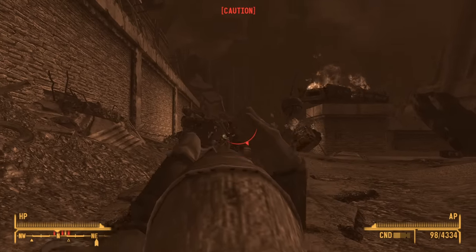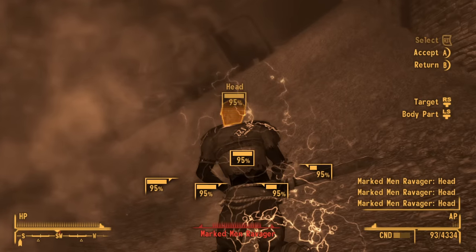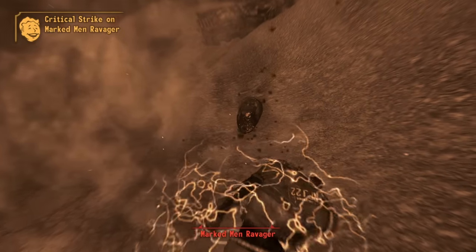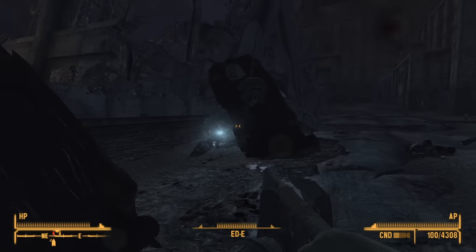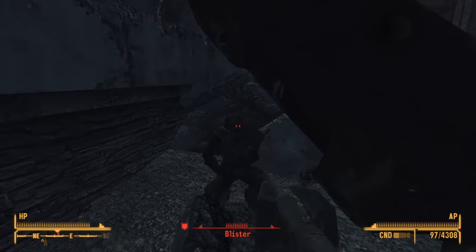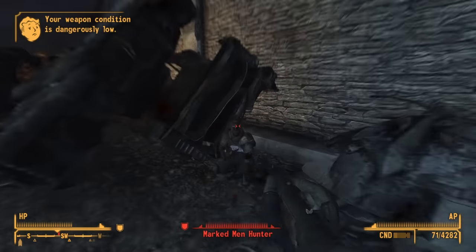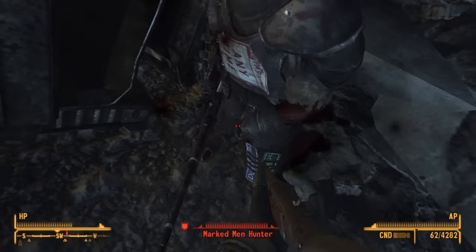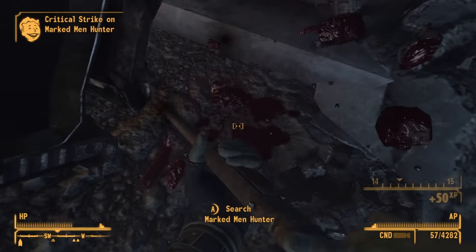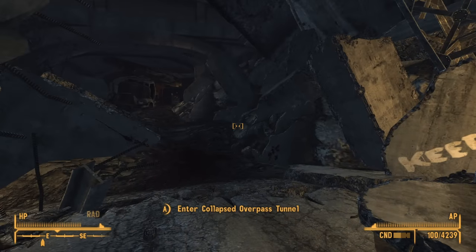Using the detonator triggers a bunch of marked men to charge me, along with a unique one named Blister. The radiation from the explosion must have done something as one of them runs right past me without stopping — I make good on this by taking him out in one sneak attack shot. Despite clearly being the most important member of the group, Blister goes down easily, getting backed into a corner by Eddie. At this point I form a new strategy: if stealth fails, I run straight up and hip-fire repeatedly until they go down. It works pretty effectively on the remaining marked men. I then detonate another warhead, talk to Eddie at the worst possible time, befriend a skeleton, and head inside the collapsed overpass tunnel.